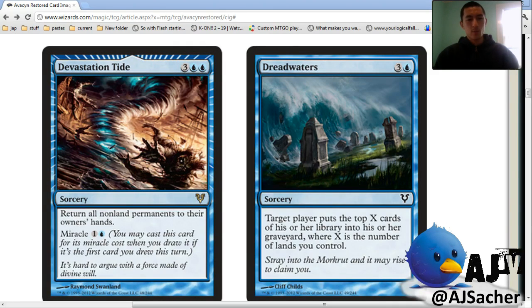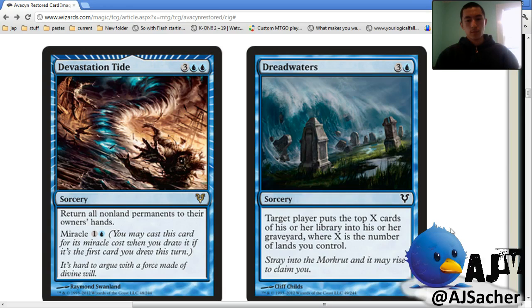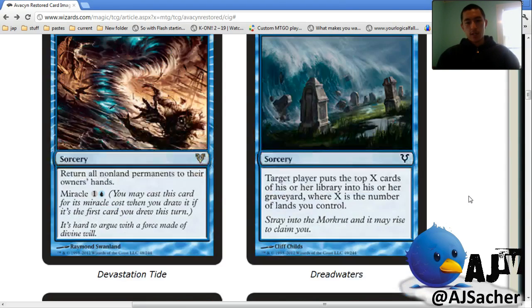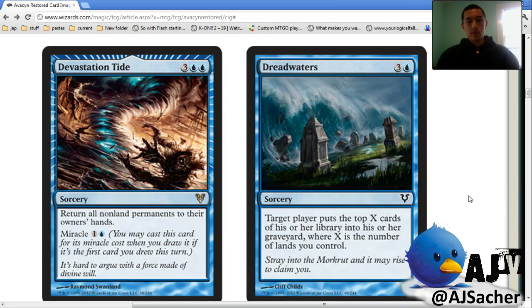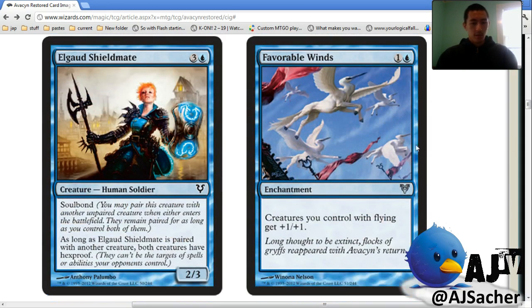Dreadwaters — I'm all about milling in limited but I don't think this is a plan. This is just a sideboard card for matchups that are going to go long. It's a sweet 'screw you' against a deck that's way better than yours but really slow, so you can just tag them for ten. In order for mill cards to be playable in limited they should usually be engines that can win the game on their own. There's actually a crazy mill card in here we're going to get to. We'll hold off talking about mill until then.